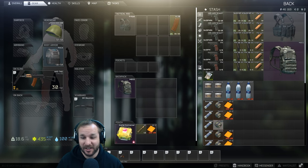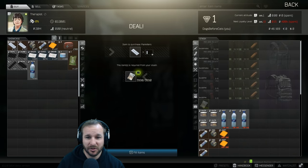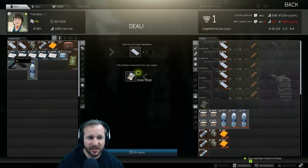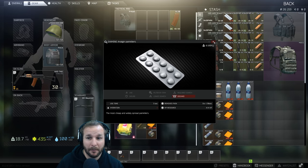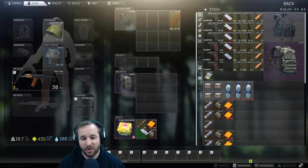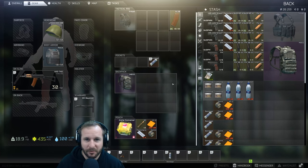One thing I would buy before going into a raid is definitely some painkillers. They're not too expensive — buy about five to start. You get four uses each and they only last a couple of minutes, but it's enough to get you out of a raid if you need to. Most maps you can run nearly through the entire map in about five or six minutes if you just ran straight for the extract. So that's the starting loadout — I'll be taking a bandage, going nice and slow, not doing anything crazy on the first raid, just trying to make some money.